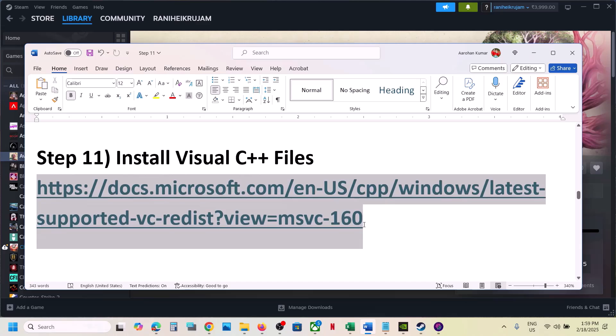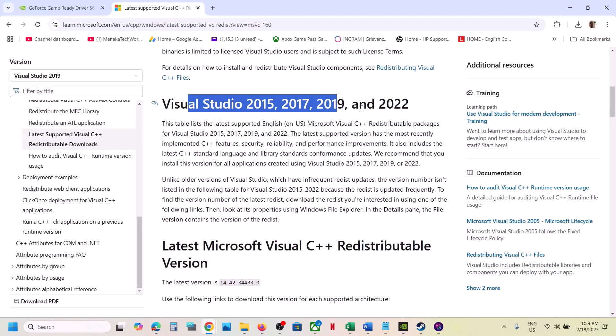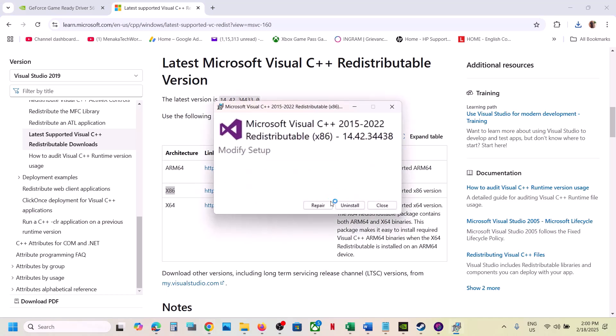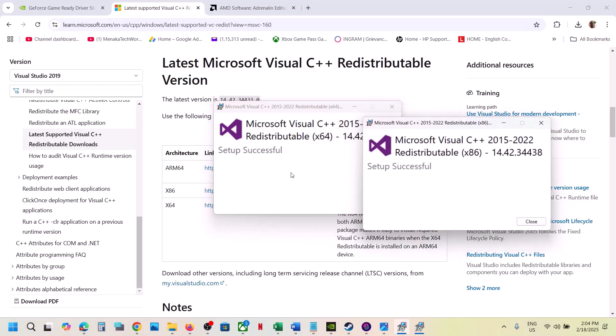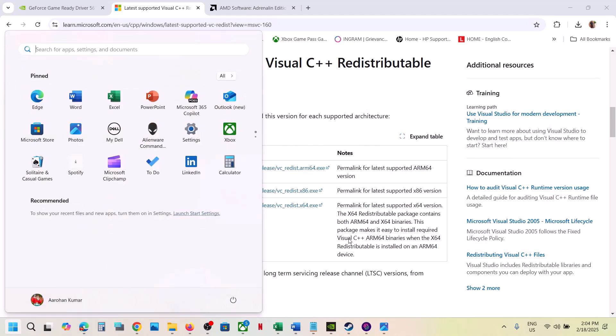The next step is to install the Visual C++ redistributable. Copy the link provided in the video description, open it in a browser — it takes you to the Microsoft website where you'll find Visual Studio 2015, 2017, 2019, and 2022 redistributables. Download the x86 version and run the exe — click Repair if you see that option, or Install. Then download the x64 version and do the same. Install both x86 and x64, then restart your computer — restart is a must — and launch the game.